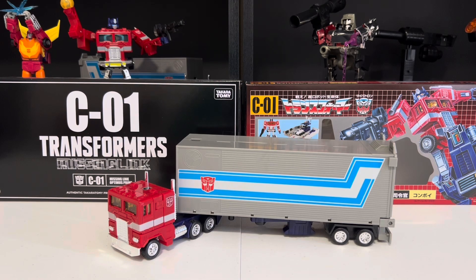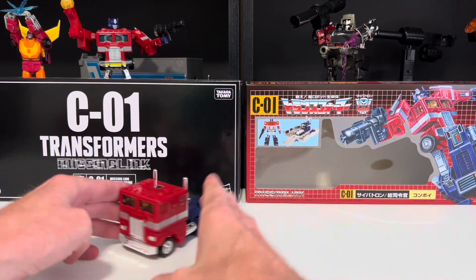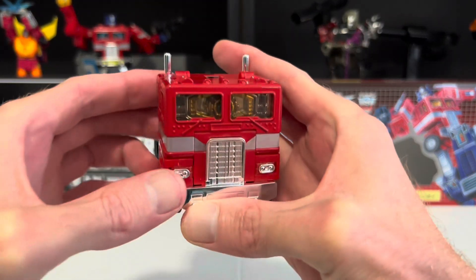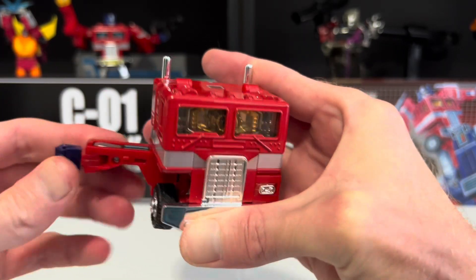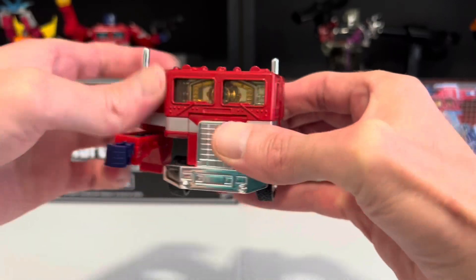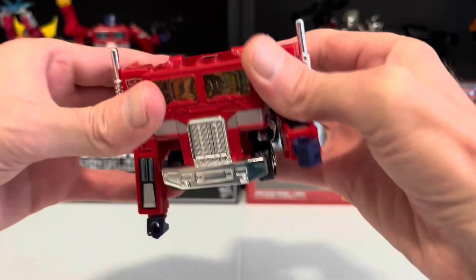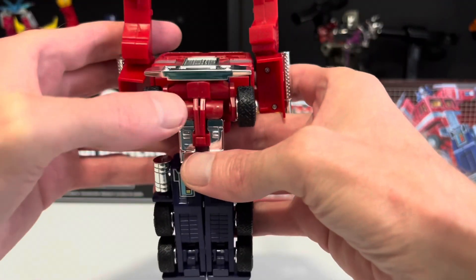Start by making his trailer disappear like it always did on the show. And now Optimus himself — bring out his forearm. His fist comes with it, so bring that out all the way as well. Same with the other one. Bring his arms out all the way and drop them down. Now move them out of your way so that you can move his front wheels to the side temporarily.